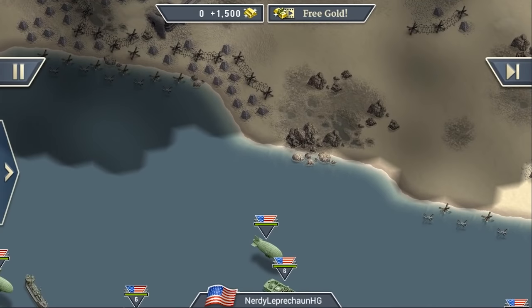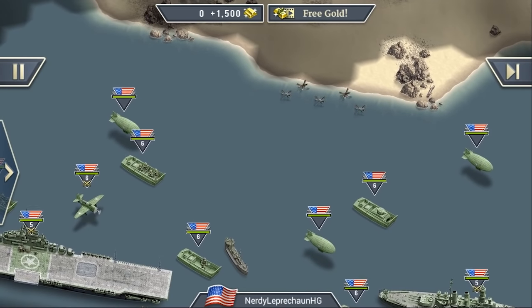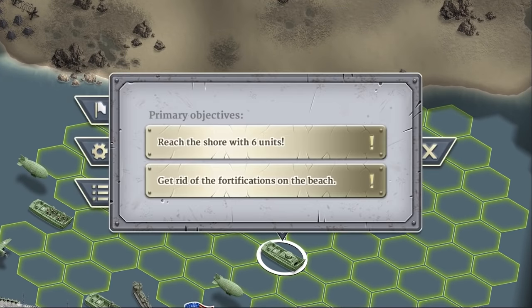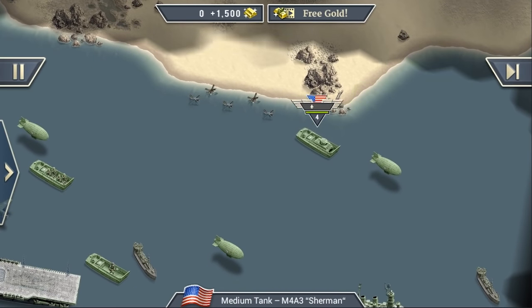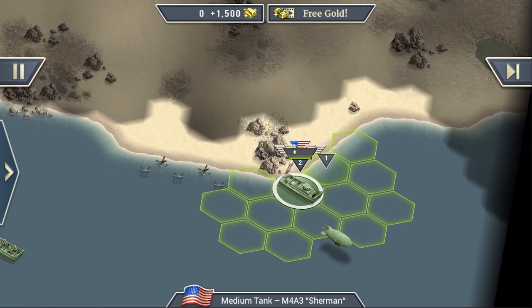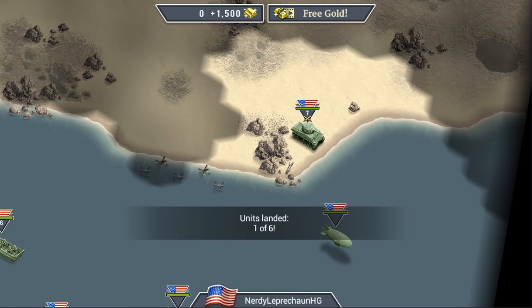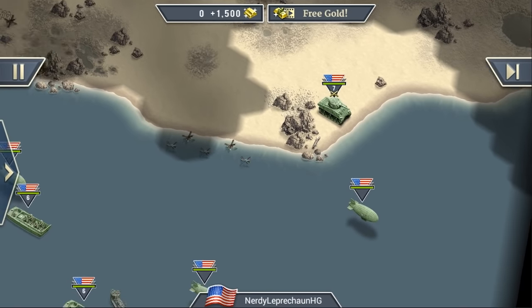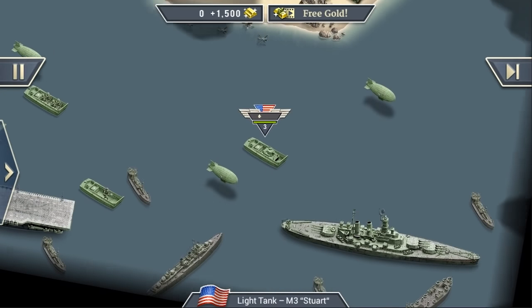You have to do this seemingly impossible task: crush their emplacements and get a hold of this part of the coast. This artillery and bunker have the highest priority - take them out so we can bring more units ashore. Your aircraft carrier serves as a depot and airfield. Bring your units to the shore with these landing boats. A victory on this battlefield is mandatory. Good luck.